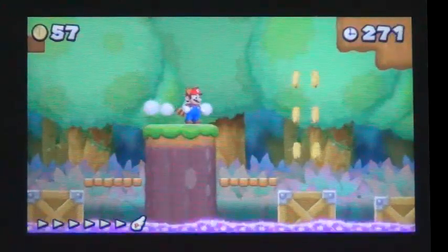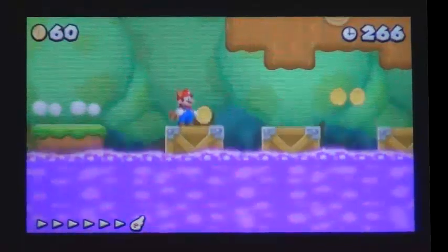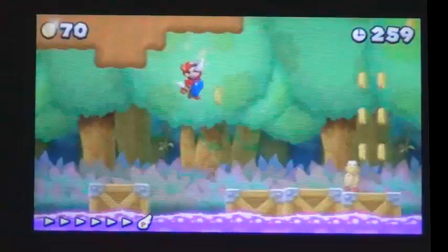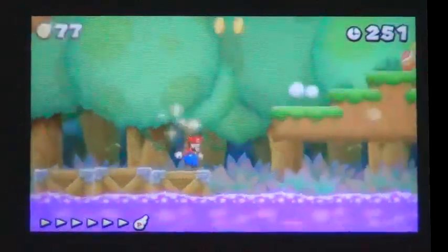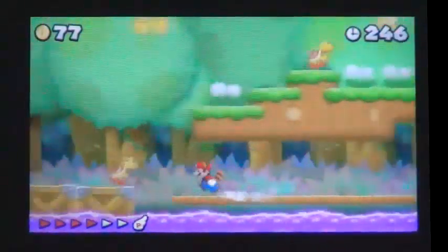Jump across the floating crates when the water is low. Wait on the crate with the red Koopa Troopa for the water to lower, and quickly dash across the bottom platform to the second Star Coin.